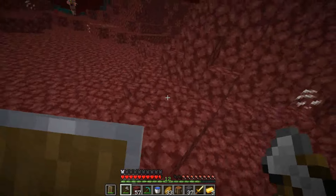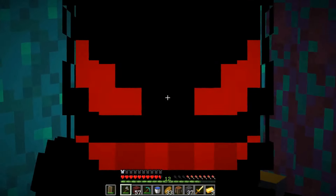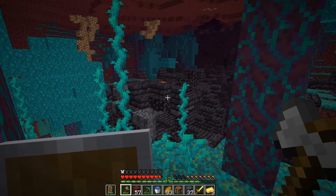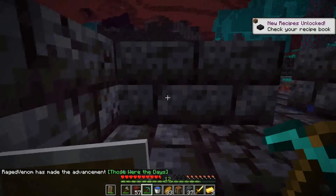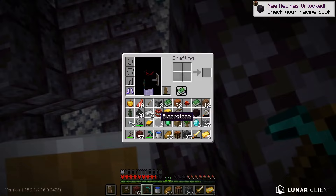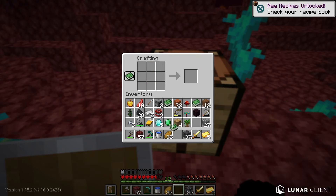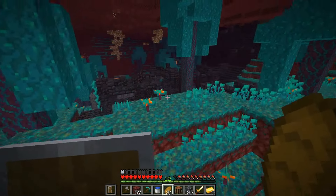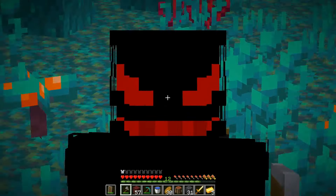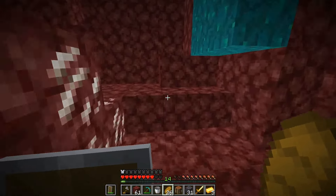We found the warped forest. What we have to do now is get exactly 13 eyes of ender - one for the structure to grow it, and the other 12 to fill the portal up. And we just found a bastion. We need four blackstone for a recipe. Four blackstone blocks, four more blackstone blocks, and one diamond in the middle - structure wand. We get a bastion modifier. We also killed endermen and now have 14 enderpearls - more than enough.